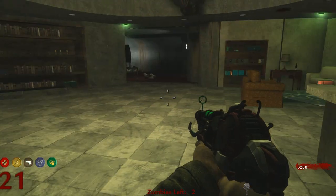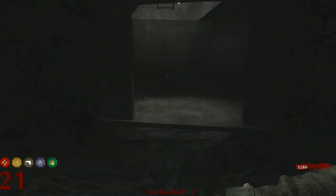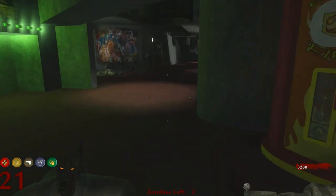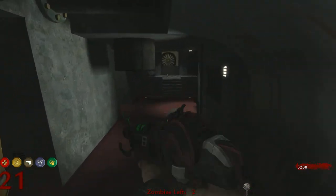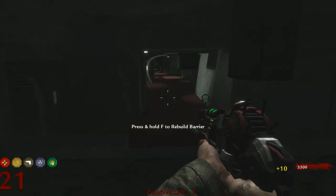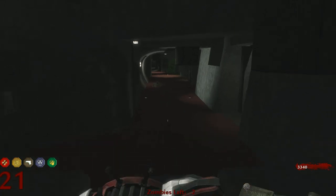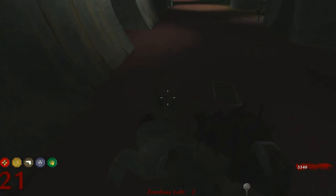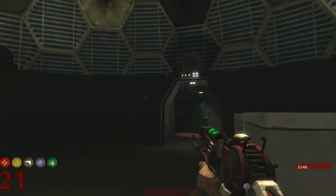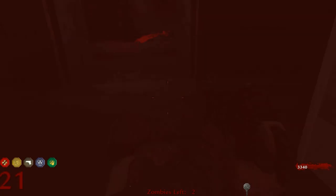I'm just trying to work out a good camping spot for the last part of this easter egg. Maybe here - I might be able to camp there. I don't know if that drops down on top of me from the hatch. I'm not really sure how I'll manage that yet, but we'll work something out. I've got some really good weapons now at least. So I'll feed him, and I'll come back when I'm a bit closer to having the countdown where I want it so we can enter the numbers in again.